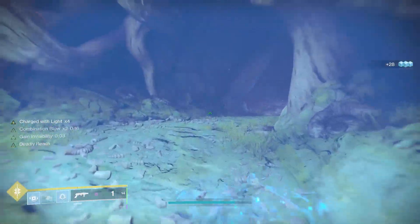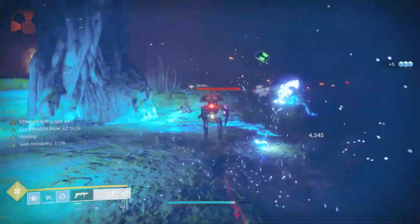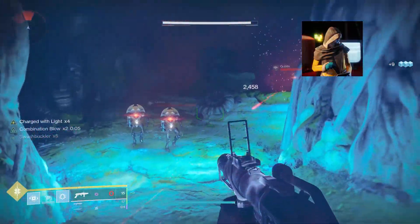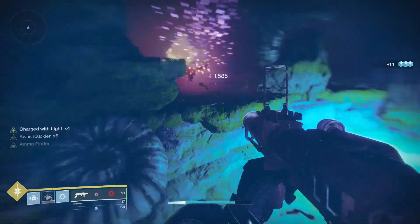This is a world drop, which means you can get it from Vanguard tokens, crucible tokens, and even gunsmith tokens, but it is quite rare there. You can also get it from Rahul, but who wants to spend 25 shards just to get a random legendary? The legendary shard pool is very big. Of course, if you're sitting on a pile of legendary shards, go ahead and try to get this gun.